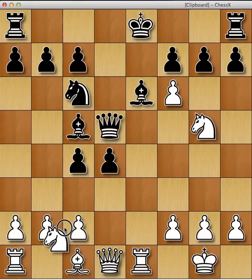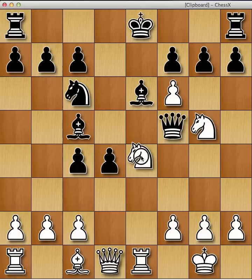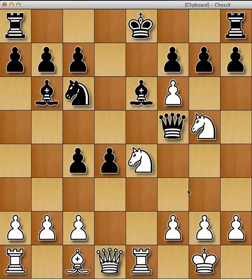Knight c3 — notice how the queen has to come to f5. If black takes on c3, then queen takes queen simply — it's just winning the queen because the bishop is pinned to the king by the rook. So black can't do that. After queen f5, the knight comes into e4, bishop comes back to b6, and a very sharp play emerges after g4. This could be a very tricky way to play.